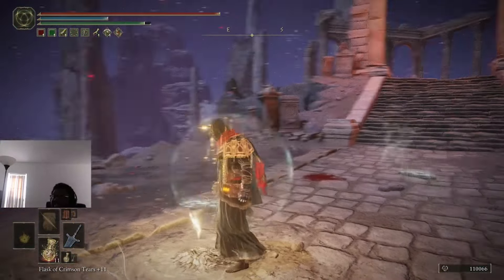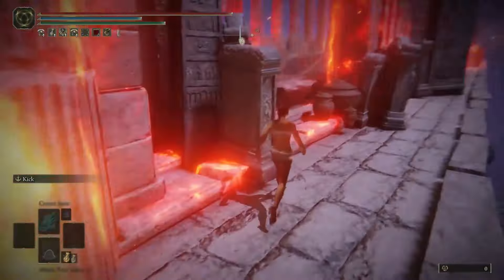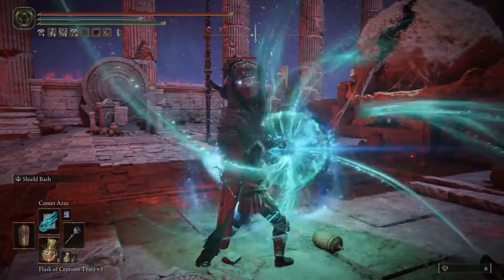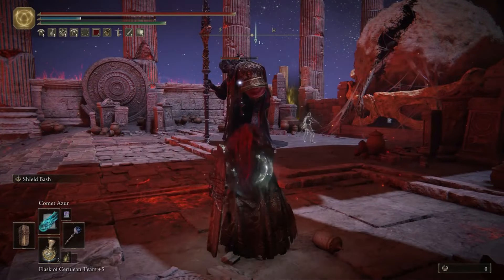Now, here's the thing: this is my first time actually fighting Mohg. You're probably thinking — you're in New Game Plus, how is this your first time? See, I bought Elden Ring when it first came out, and there were some unintended glitches. Long story short, I sequence-broke Mohg and killed him while he was just standing there. I didn't feel bad about it — I thought it was fun, and I thought things like this could only happen to PC players. There were about four different sequence breaks in the PS5 release version, so I had to take advantage of it.